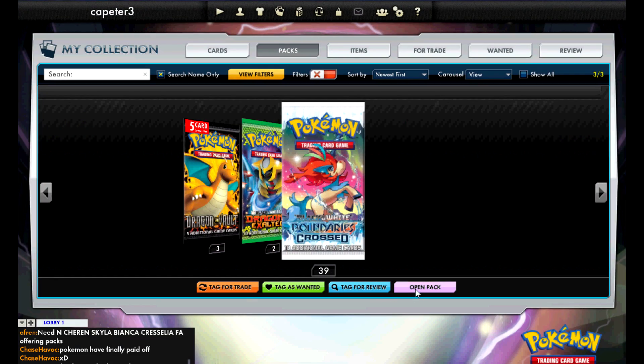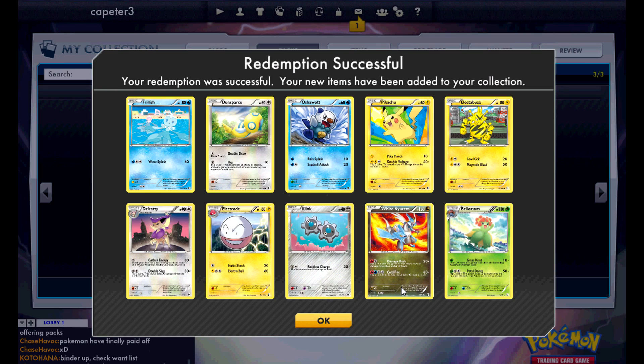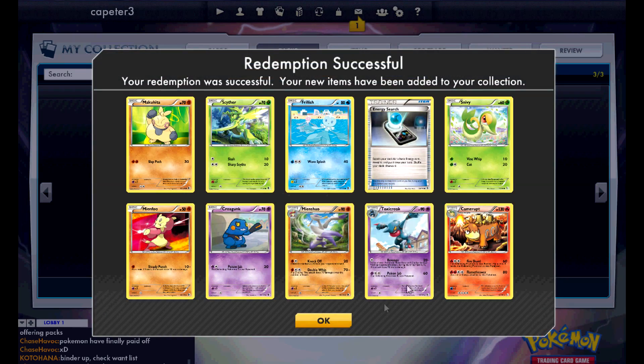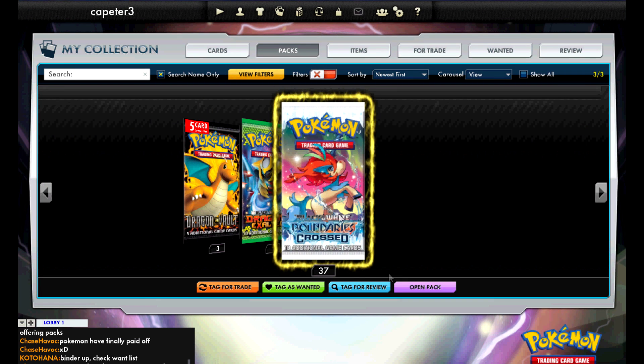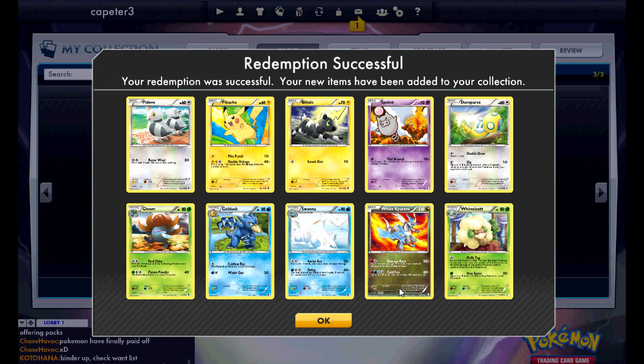I got an Unfezant and a Whimsicott — not much there. I should let you know that this was back when there was a glitch with the pack openings, and instead of getting a reverse and a rare, you would get like two non-holo rares, two holo rares, two EXs — that sort of thing.